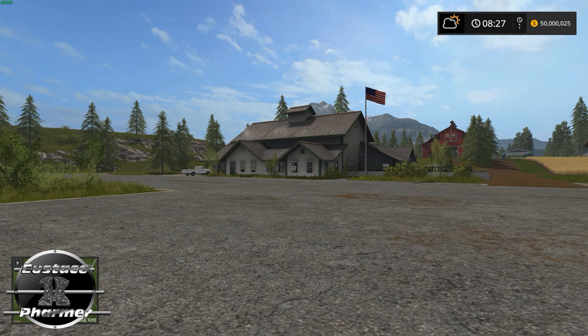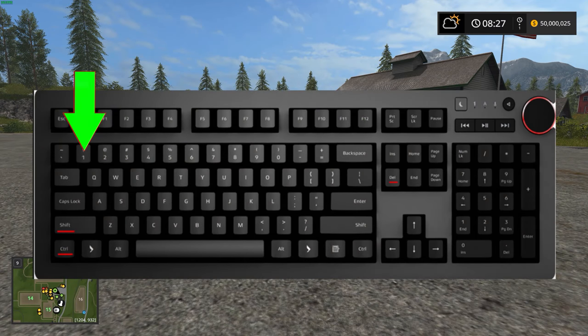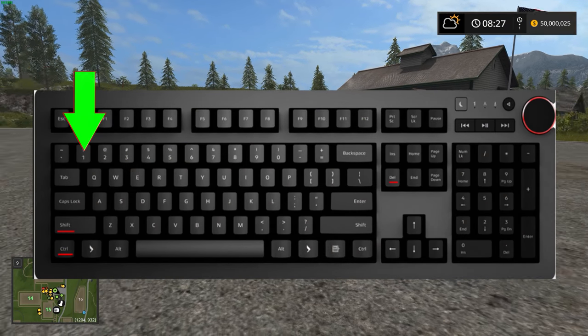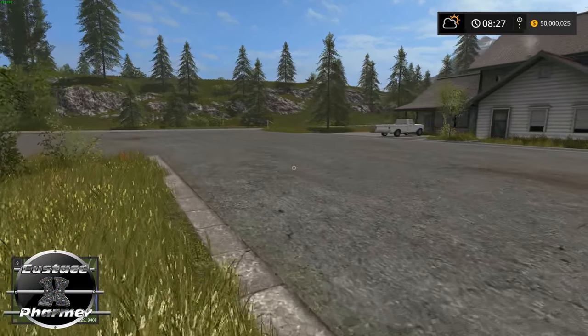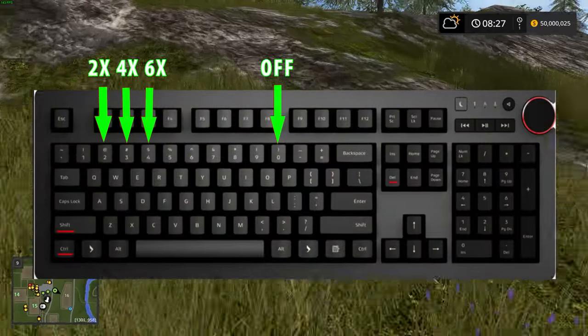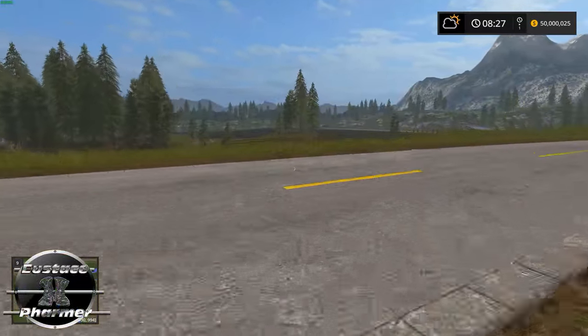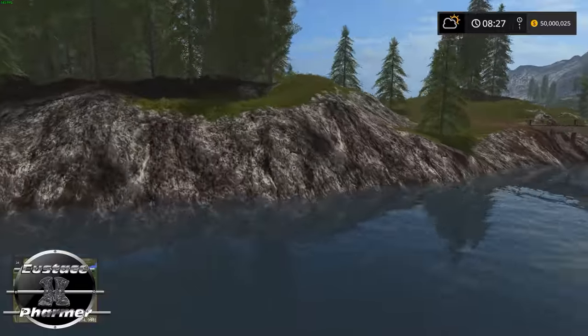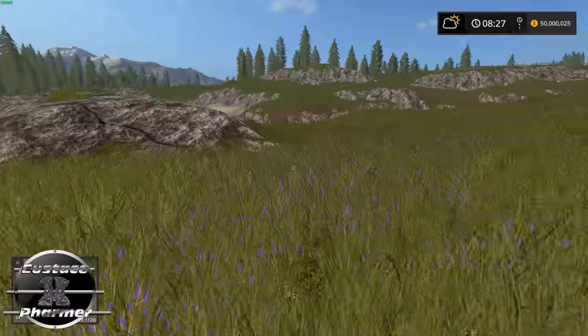The first mod I'd like to show you is Player Speed Mod. When you're walking or running, if you hit number one in the number row on your keyboard, it's going to increase your speed a little bit. If you hit number two, even faster. So that's 2x, 4x, and then 6x — that's just walking. And if you hit your run button on top of that, it's going to blast you into overdrive. So that's a great mod.